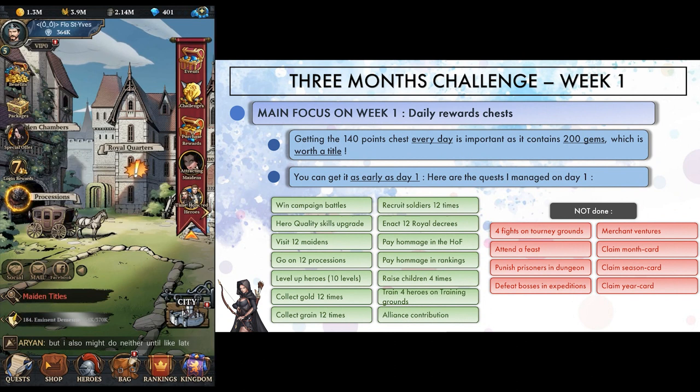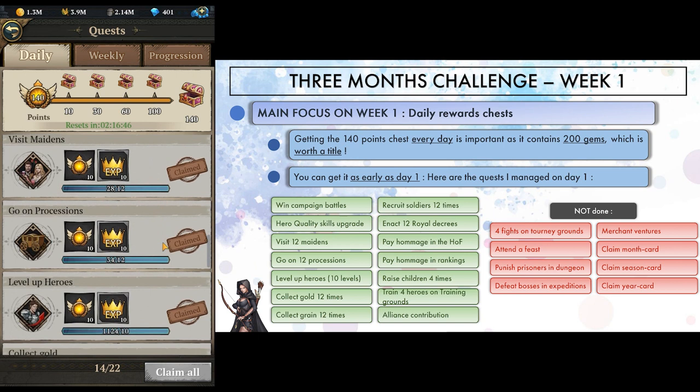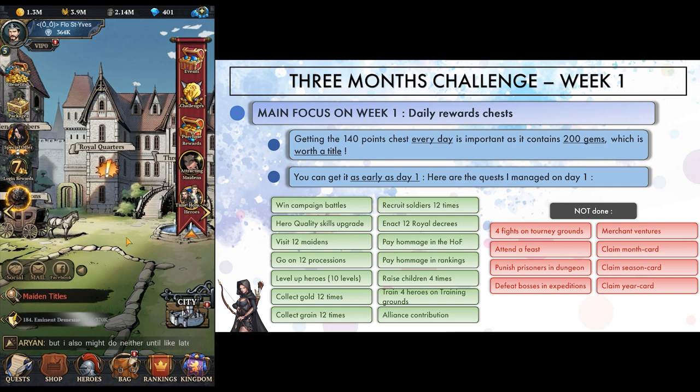The other thing I focused on was the 140 points daily chest reward. This chest is of utmost importance and should be collected every day, as it rewards 200 gems. This is as much as having an active title, so work on a daily routine to be sure you score these 140 points. I managed to get it even on day 1, and you can see on screen which objectives I used.